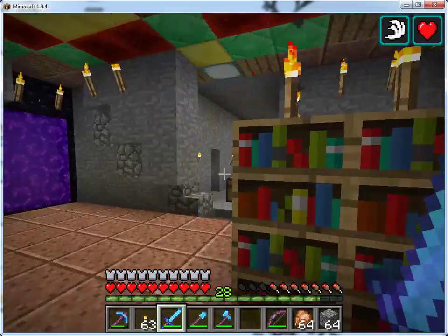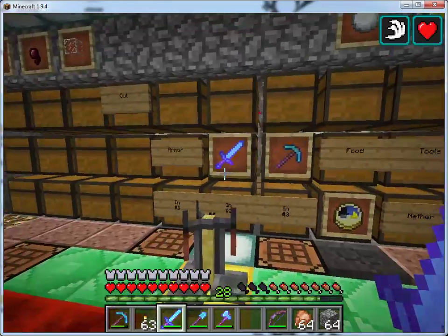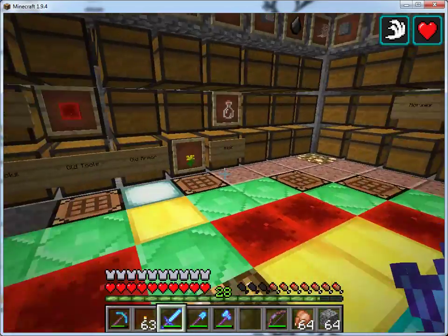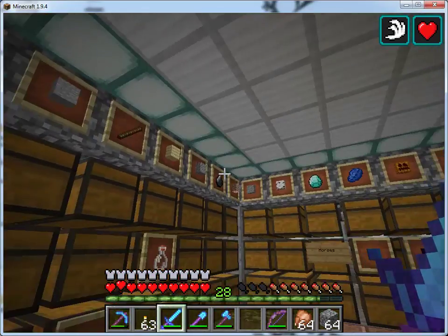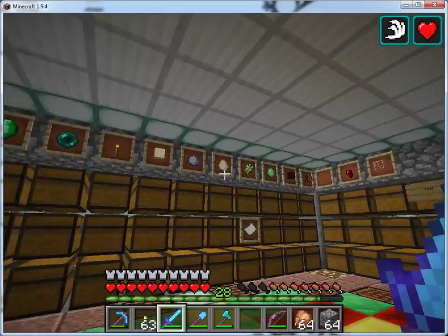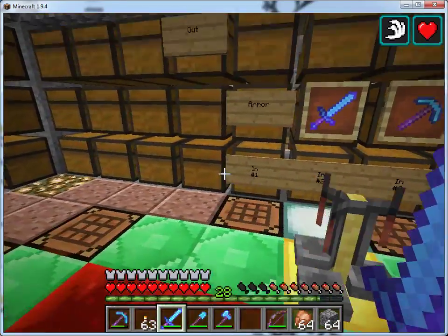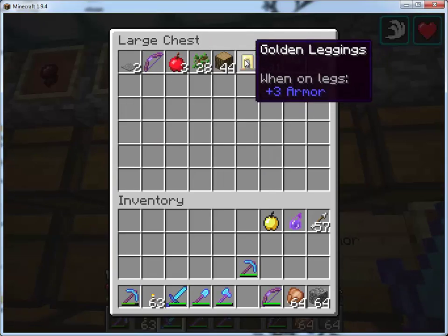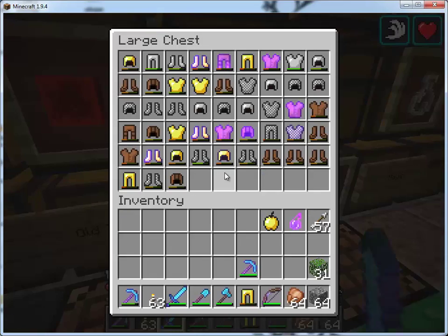The sorter is up here. This is the main workshop area — got a brewing stand, anvil, and lots of crafting tables. Anything along the top row are items that will get automatically sorted, so there's three more inputs to the sorter there. Then this is the output: anything that isn't automatically sorted comes in here, and so you can go grab some of those things and put them away.